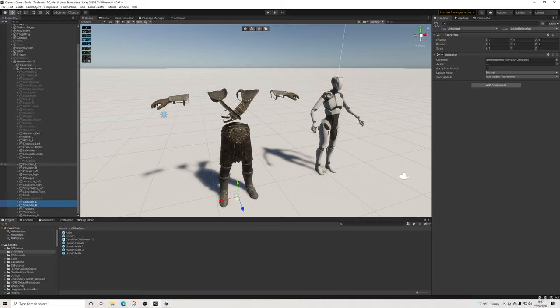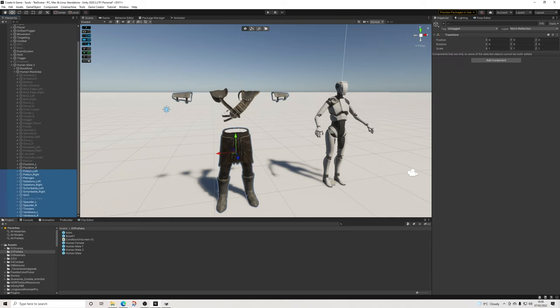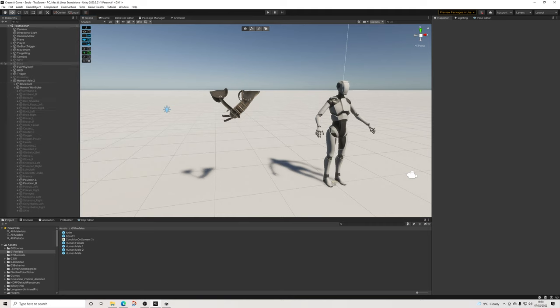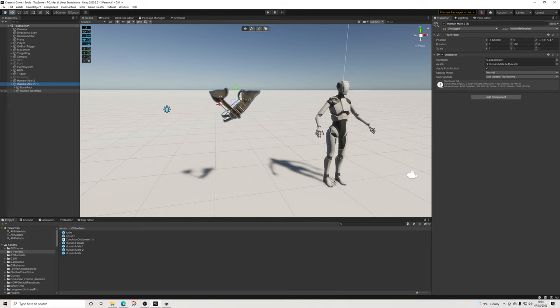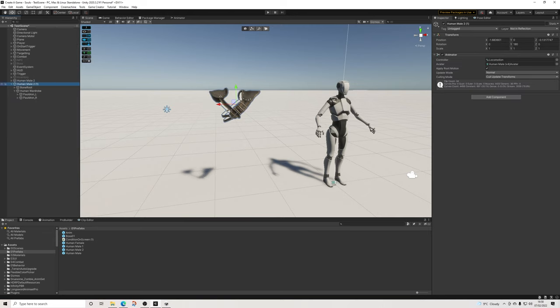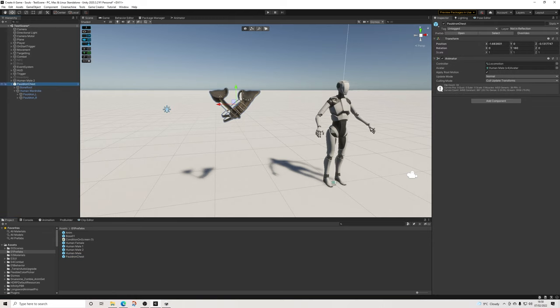And then we have the wardrobe basically with all of the different options. For example, I'm going to find the one which didn't have a belt — yeah there is a belt. So that's the belt. I want that to be an object together with the chest. This has to be the chest, so we'll make this the chest. I have no idea which ones are going to be chest — it doesn't really matter. I'm just going to turn this all on and see which one actually covers the chest. None of these do. Is there actually anything that covers the chest? Yes. So we have this one for the chest. I like this one — this will be our chest piece, not the prettiest one, doesn't really matter.